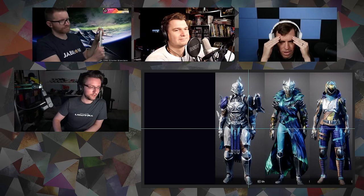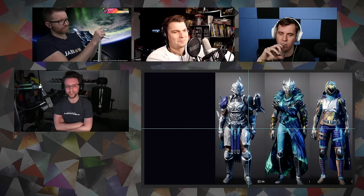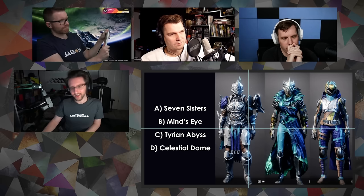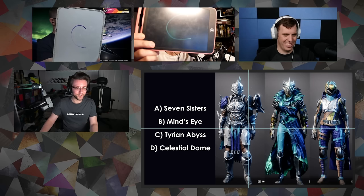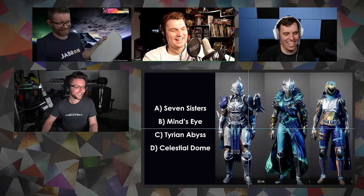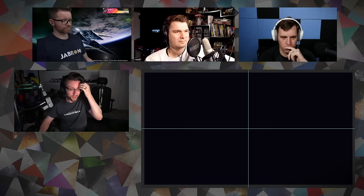I'll give you three points if you get this one immediately. It does have a slight animation to it — one of the first that kind of had that sort of mystique to it. Is it from the most recent dungeon? No. Is it Seven Sisters, Mind's Eye, Tyrion Abyss, or Celestial Dome? The correct answer was Seven Sisters — unfortunately, you were correct with C and then switched to B at the last second. Second guessing. I had to live with the thing that was in my heart.